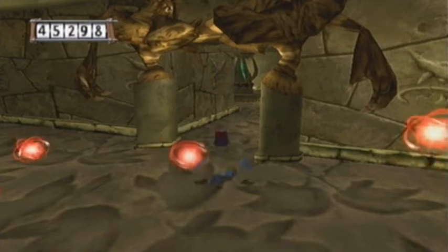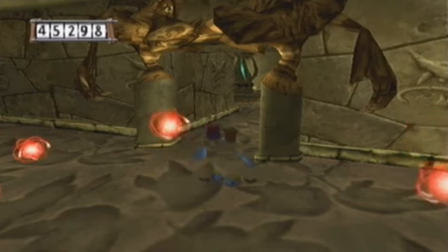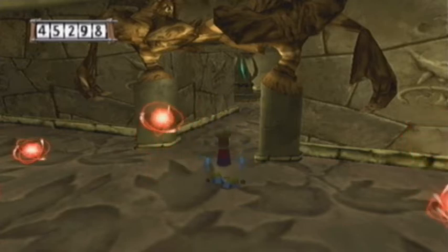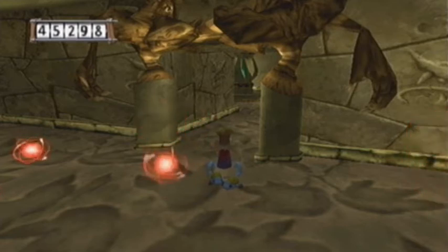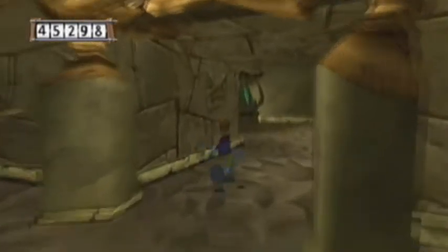Hello everyone, welcome back to my bonus episode of Let's Play Rayman 3. So in the last episode I told you guys that there was a hidden room that I didn't know how to enter, but now I finally figured out what to do — you need a score higher than 43,000. As you can see, I did it and I finally opened the door, so let's see what's inside.